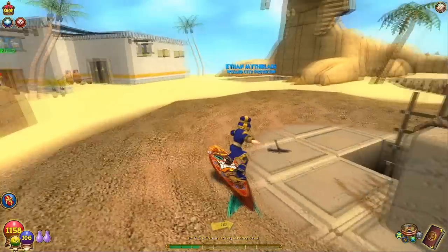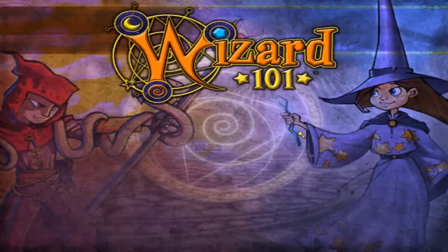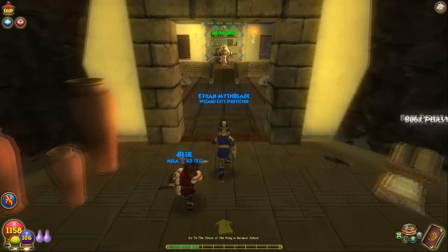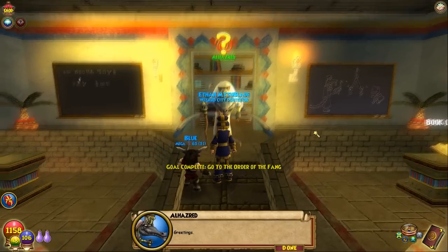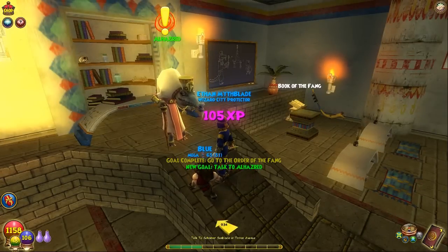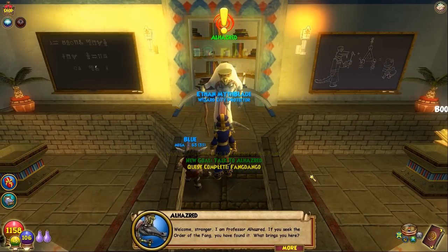The balance school. Al-Hazred has a red — oh my gosh, I haven't seen him for a while. Amazing. 'Greetings. Welcome, stranger. I am Professor Al-Hazred. If you seek the Order of the Fang, you have found it. What brings you here?'